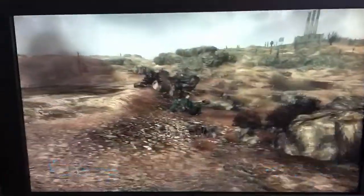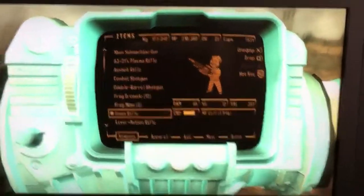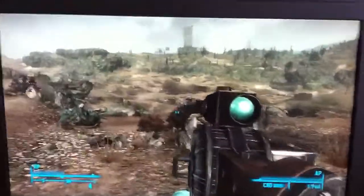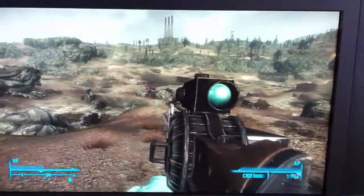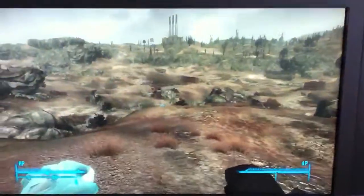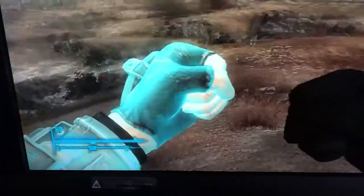and my Pip-Boy is this strange green or silver neon color. I don't know what's going on with it. I thought maybe it was because I had the Pip-Boy light on, but I actually don't. And I don't know why it's this color. Even my fist, as you can see, is this color as well. It's really weird.